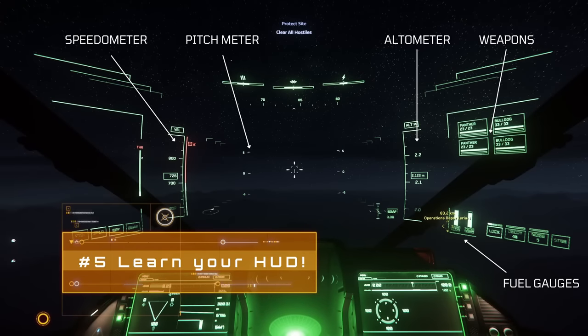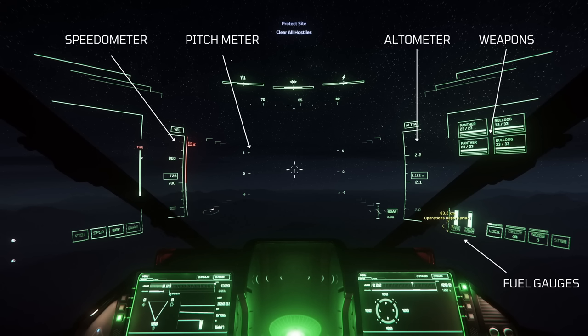When it comes to understanding your ship HUD, ships vary but the HUDs are largely the same. Moving from left to right: we've got the speedo showing your current velocity. The square box to its right is your speed limiter, and a little hat next to it indicates cruise control is on. In the middle we've got the pitch meter, which appears when in atmosphere. On the right we've got the altimeter showing your current altitude, a readout for your weapons and ammo count, and down the bottom right are your fuel gauges.